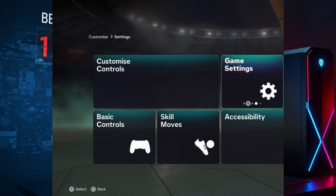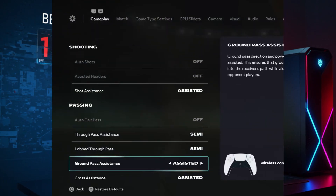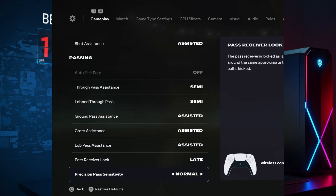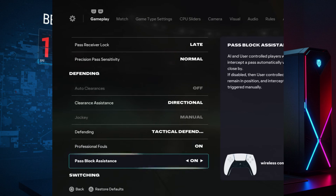First, we'll start by applying the in-game settings. All you need to do is copy the exact options you see on your screen right now. Don't skip or change anything, because these are the most stable settings for smoother gameplay in FC26.